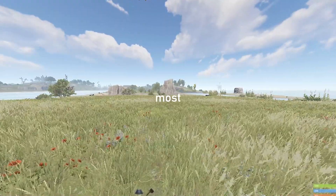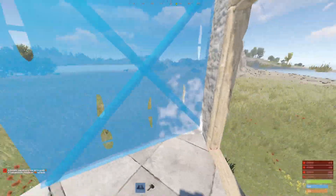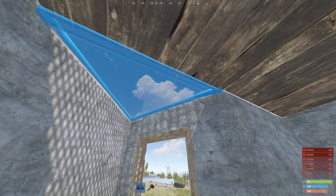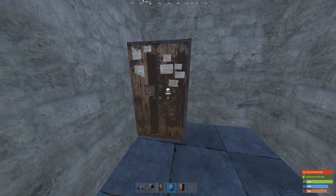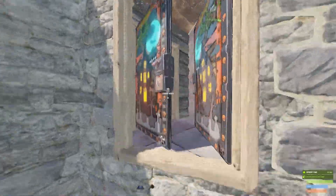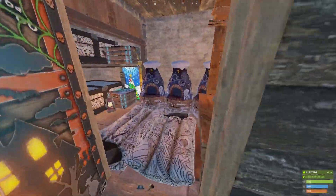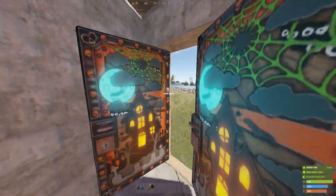So we're going to begin with the most common starter base ever - a 2x1: two squares, a triangle, nothing too special. Close this off, two ceilings and a triangle. Door made, TC can go in this corner. I'm going to leave this doorway wood because I want to hatchet it out later and place a garage door over there. Organizing our living space inside this 2x1, I've added a workbench, a couple of furnaces and these boxes down here, so this is a pretty livable 2x1 now.